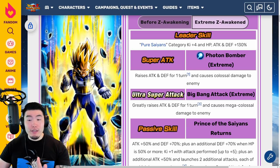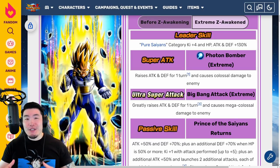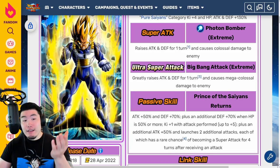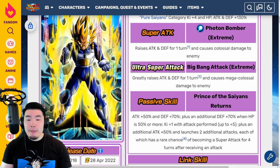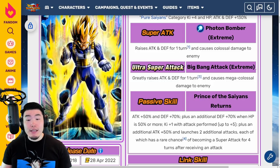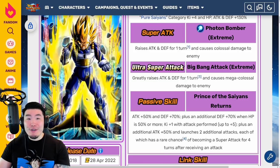He looks very good. I don't have too many complaints. Maybe my expectations were a little bit too high, but it's a solid EZA that definitely makes him usable now for any team that needs a Super Saiyan Vegeta — like Pure Saiyans, Vegeta's Family, and so on. He doesn't really blow me away, but I think he's going to put up some big numbers. His defense should be quite good, and his damage should be quite good as well, especially because he can launch up to 4 Supers in a turn in theory.